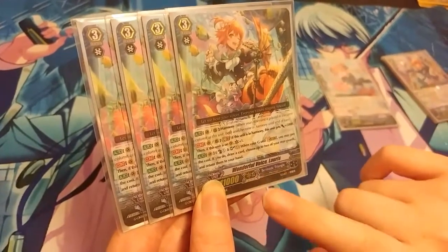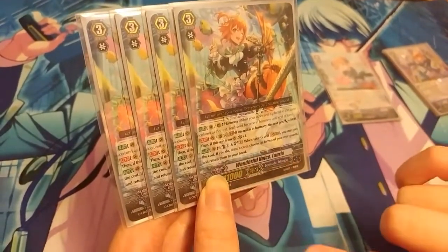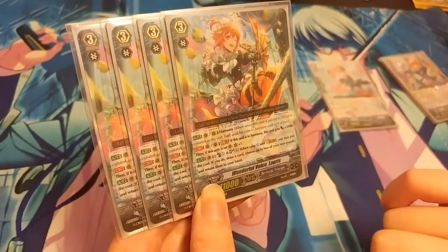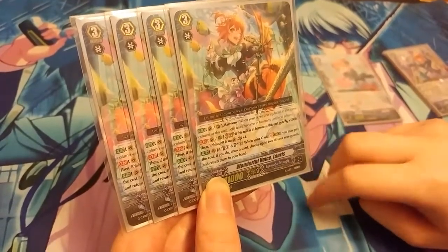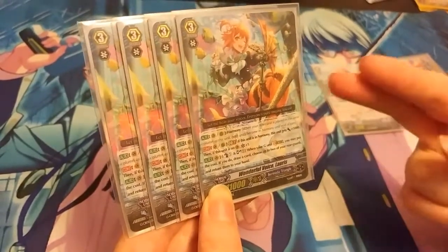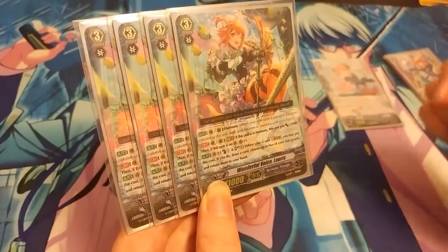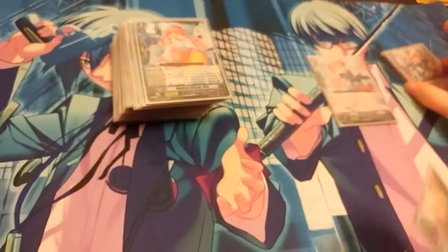Either way, both of them gain crits. Her second ability costs soul blast. When your G unit strides, you may pay the cost. If you do, draw a card, choose up to 2 - not 1 - of your rear guards and return them to hand. She's the second ride target. You do have to counter-blast and soul-blast, but you do get to return 2 cards instead of 1, so that's a plus.